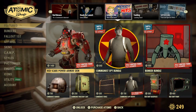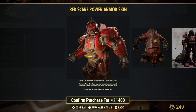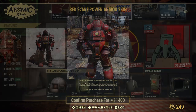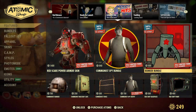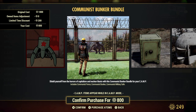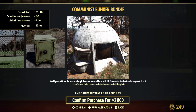Looks like you can get some more of the communist and Red Scare items. Here's what the Red Scare Power Armor looks like — we haven't checked it out before. You can get the Common Spy bundle, which comes with the paint, backpack, outfit, and hat. The Bunker bundle comes with the fence, the bunker, and the stash box.